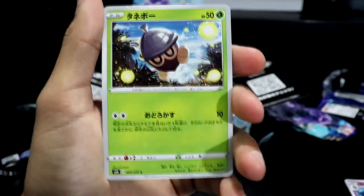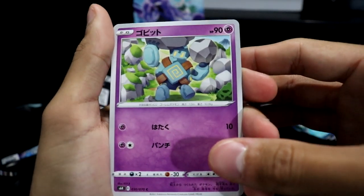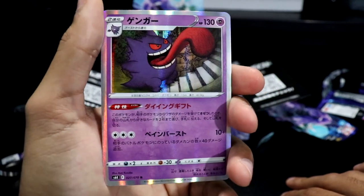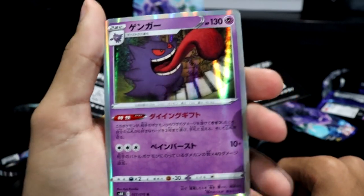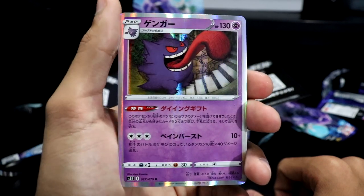We got another Malamar, a Snom, a Timburr or Timeful — never know — a Golett doing something, and then — wow — the Gengar. The artwork is on the side of the box and it looks dope. He's apparently cleaning up the staircases, doing a service to the community.